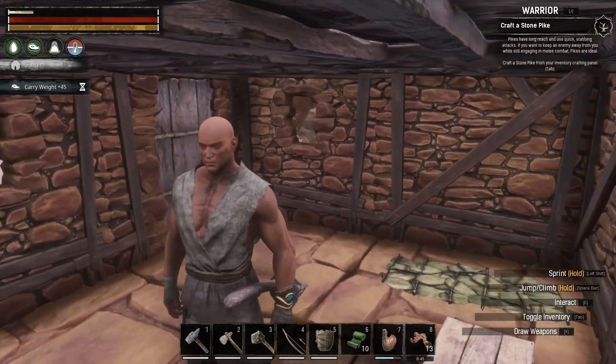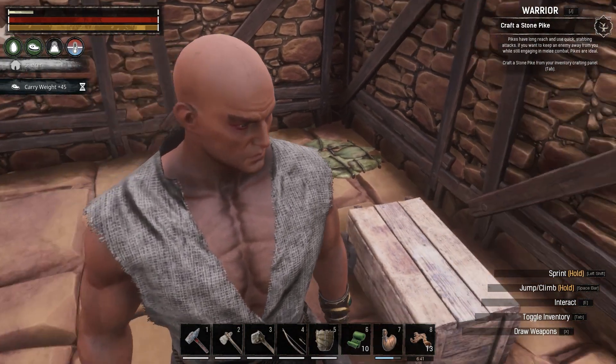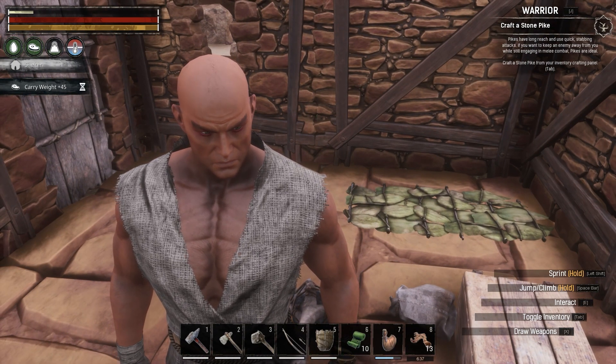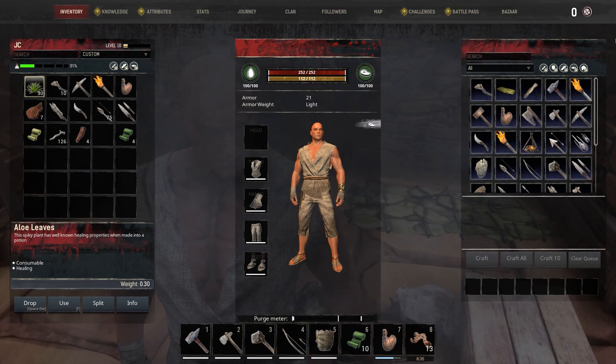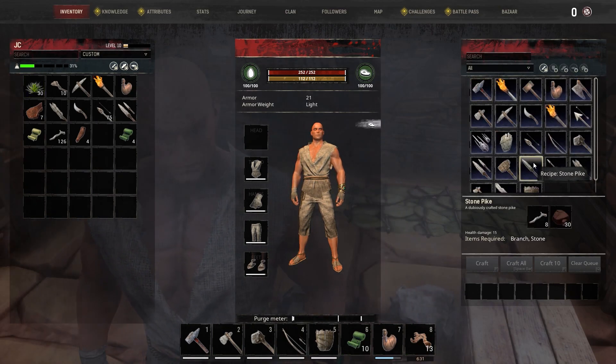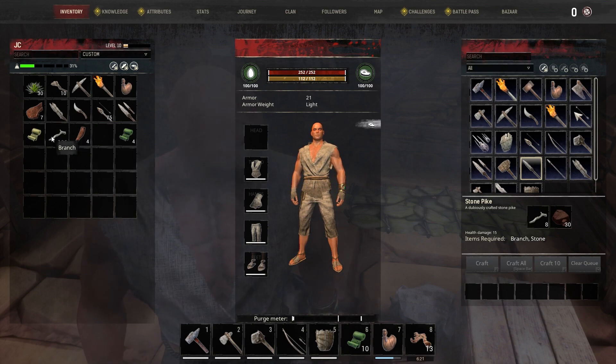Oh my god, we have cooked human flesh — we are absolutely disgusting. We're not hungry so crap. All right, so we have all of our weapons. We still need to craft the stone pike — under weapons, stone pike, which needs 30 rocks and eight sticks. Wait — we have lots of sticks, those are branches. What's the difference between a branch and a stick?